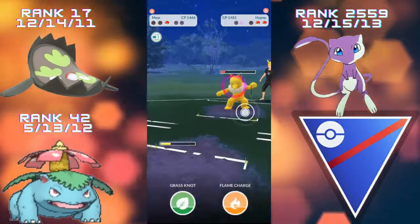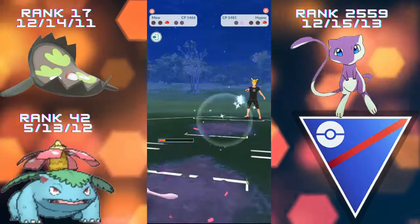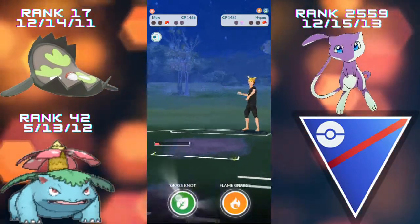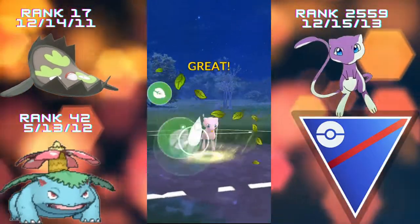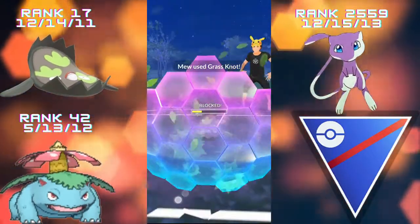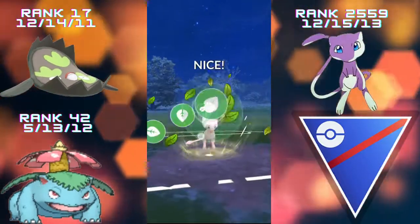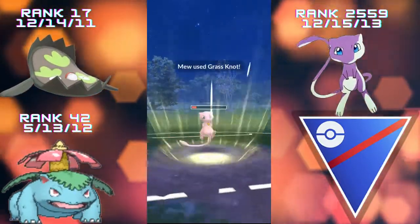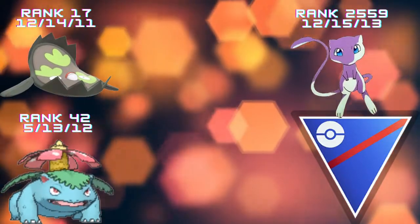The Hypno takes us out with Shadow Ball first, which actually works in our favor — Mew can come in with that Snarl damage and farm down the Hypno. Stunfisk comes back in with only about a third of its health left, gets the shield off the opponent, and then we can go for the Grass Knot again and close out the matchup with Mew in style. Absolutely brilliant match — well played to the opponent.